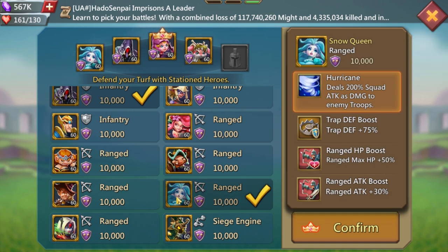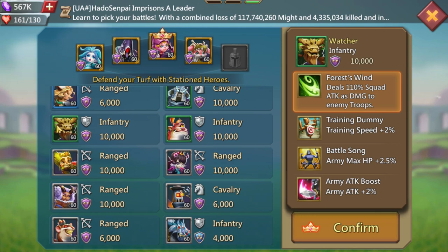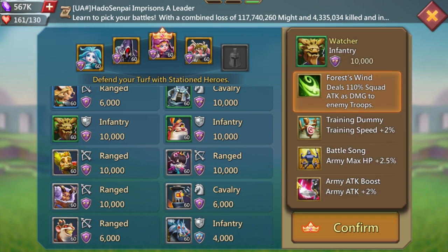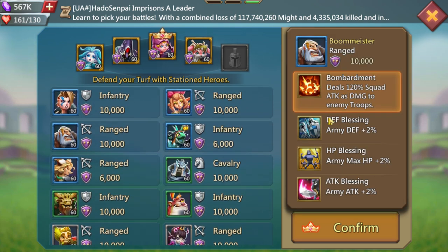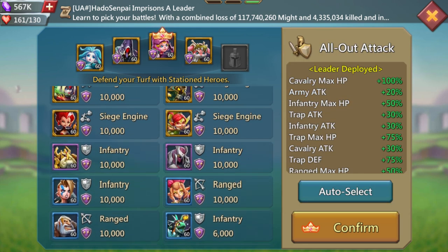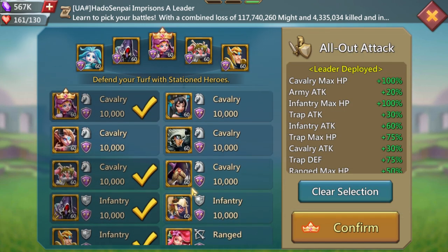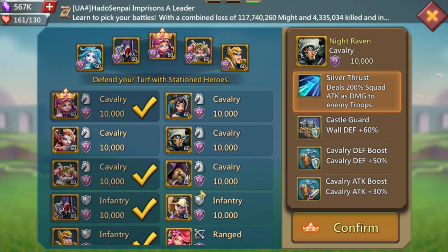If you know you're going to get range, get the extra HP for your range, so Snow Queen is always a good one. Watcher Gold would be optimal because it gives army max HP, army attack, and you can put it as your leader. Boommeister gives a flat 10% on everything without needing it on your wall, so it's good to farm in dragon arena. Other good heroes: Old Keeper for infantry.